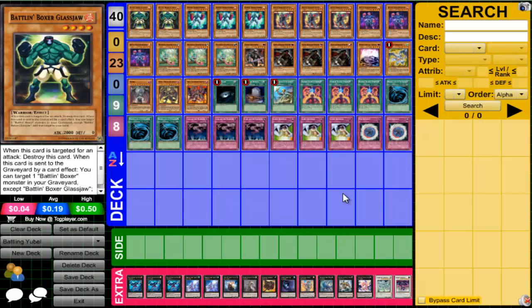Hey guys, and welcome to the deck profile for Battling Boxer You Bell. So this is being taken off, and I know it's sad, but it just didn't have the synergy that I was hoping it would have. Maybe if the monsters were dark — I don't know — but in the end it just wasn't working out and we decided to take it off. It sounded good on paper but just didn't have any synergy. I'm not the first one to test this deck, but if you guys want to continue working on it, I'll go ahead and give you the deck profile so you can try it on your own time.